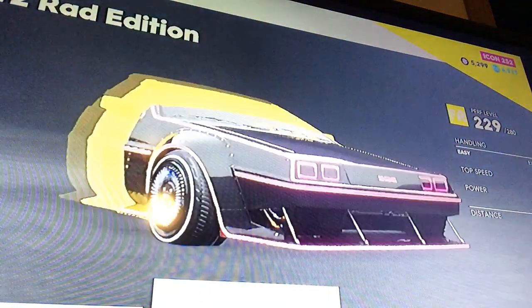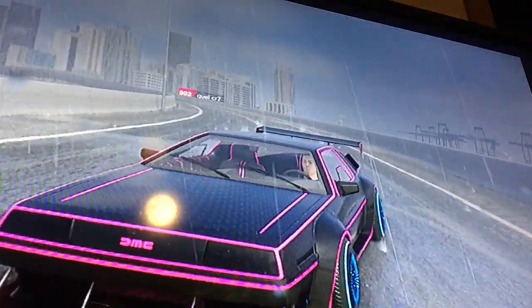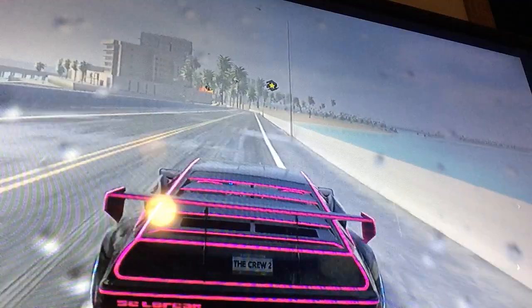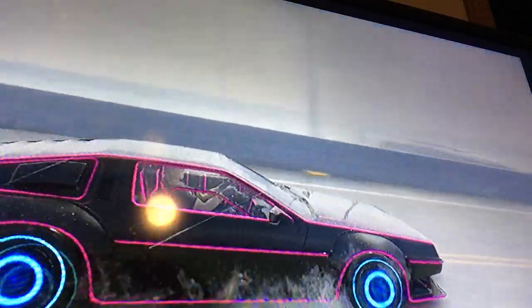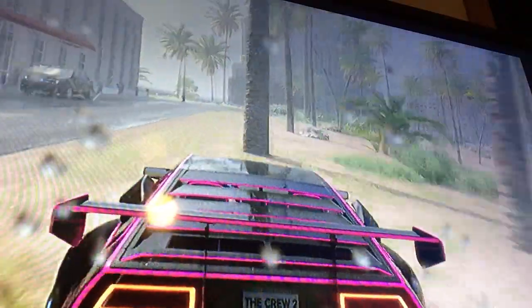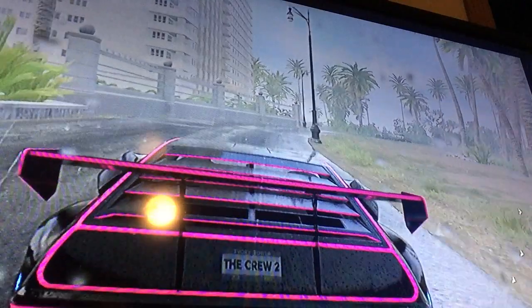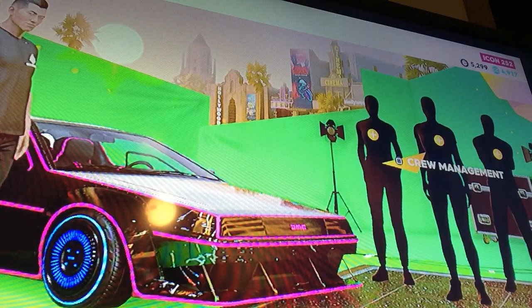Then we have the DeLorean. If you're wondering how you can get the DeLorean, all you have to do is go to the race that has the picture of the DeLorean on it. You will race with this car and after the race they give it to you. If you have this game and don't have this car yet, go to your settings, go to Activities, then go to Street Race and look for the one that has the DeLorean on it.